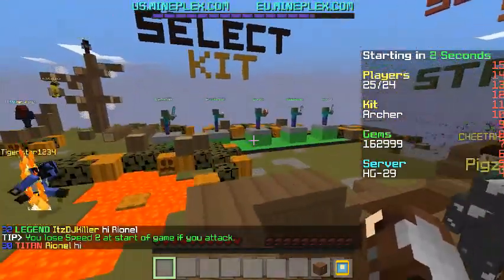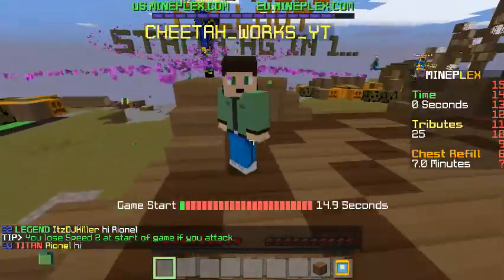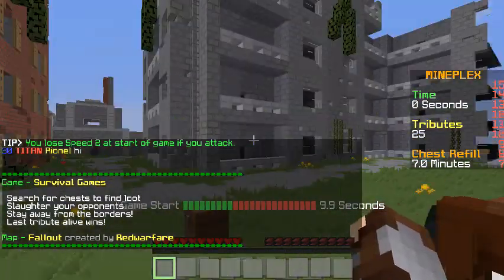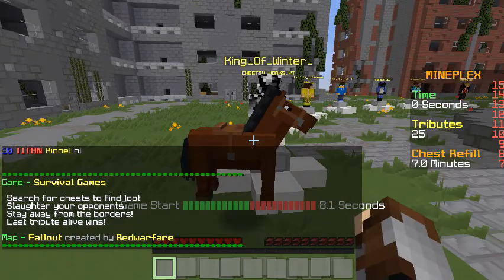I've chosen the Archer Kit, which lets me get an arrow every couple seconds. And when I hold back my bow, it can shoot a barrage of arrows instead of just one.